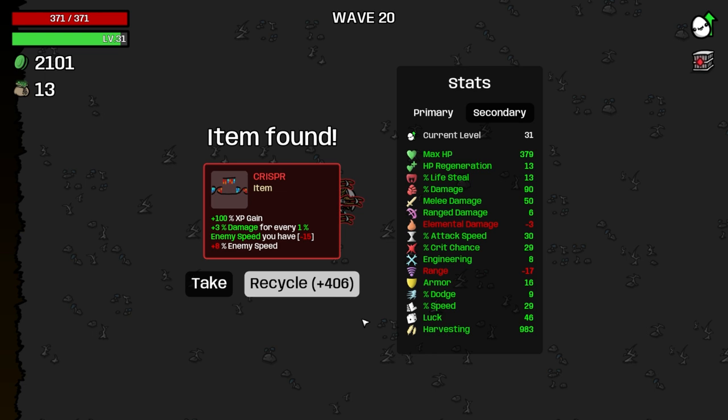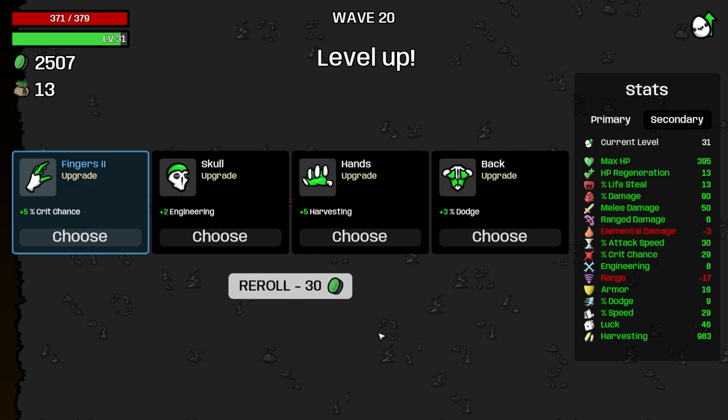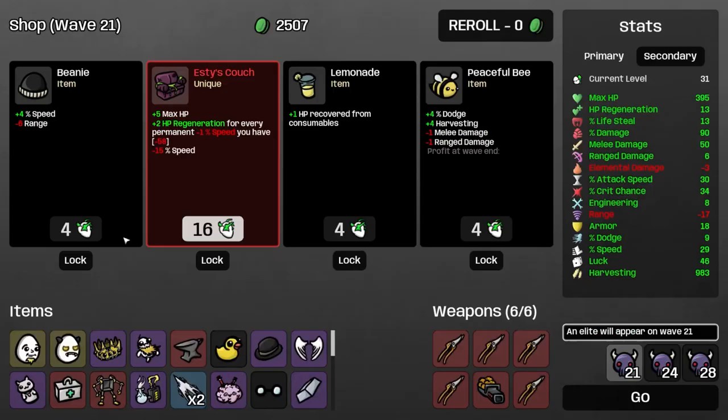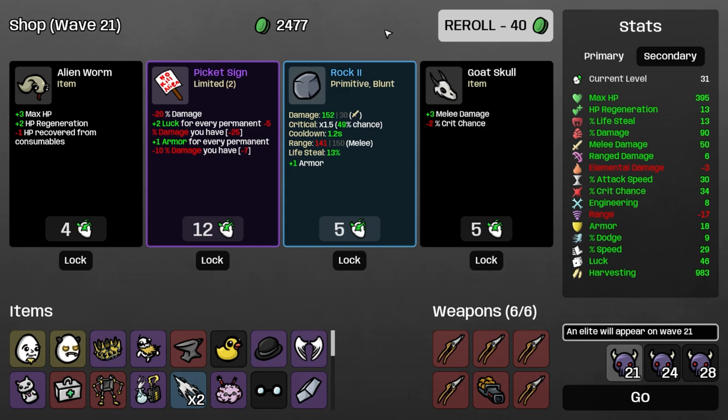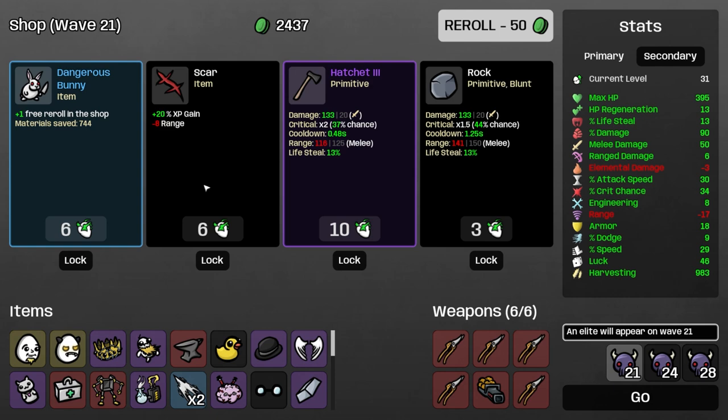100% XP gain — I've been told that this item is actually absurd, but the enemy speed is minus 15 right now. So I'll just take the money. Let's get crit. These are important shops here. We don't want to spend too much money, and our money kind of fuels itself. So let's just buy a dangerous bunny, roll with it, and then go on to the next wave.